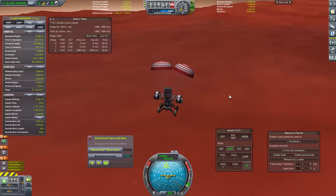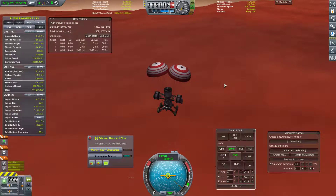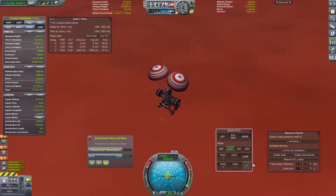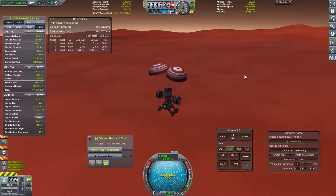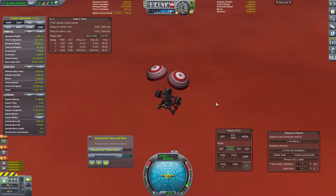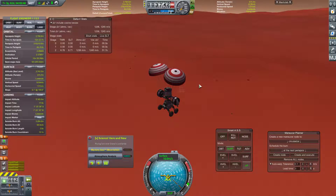40 meters per second - that's fine. Can we afford surface velocity at this point? I think we can, now that we don't have gimbling on. We should turn on our brakes, and I'm going to make a quick save at this point - that will not overwrite the save we made earlier. We are currently about 25 seconds to impact. It's going to keep doing little braking burns like that. Let's just start descending here.